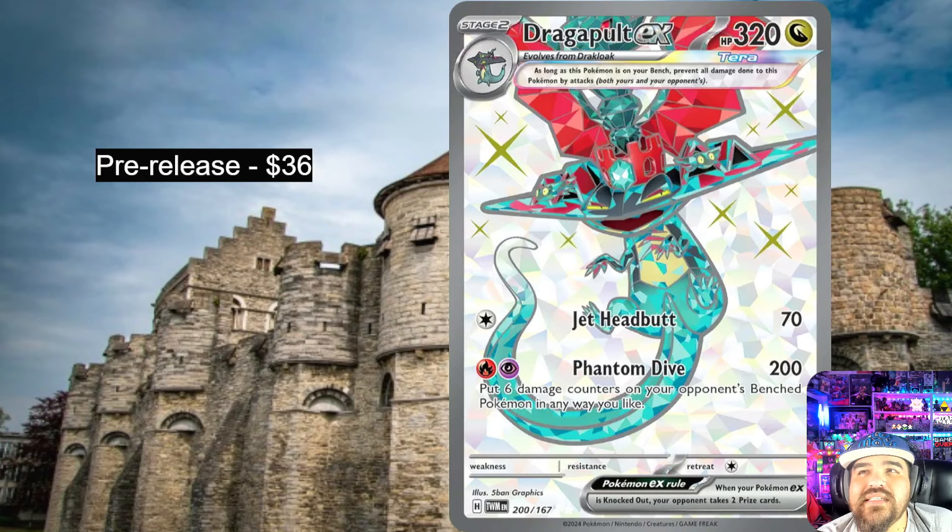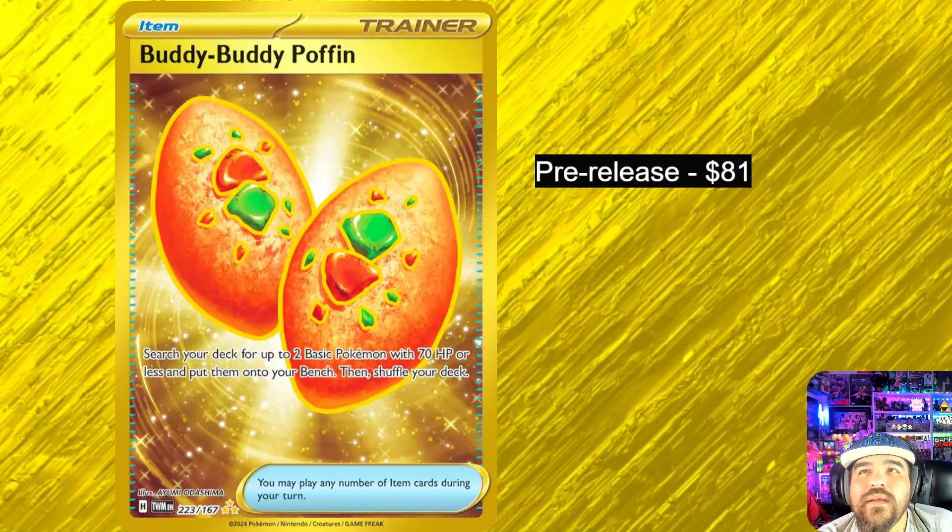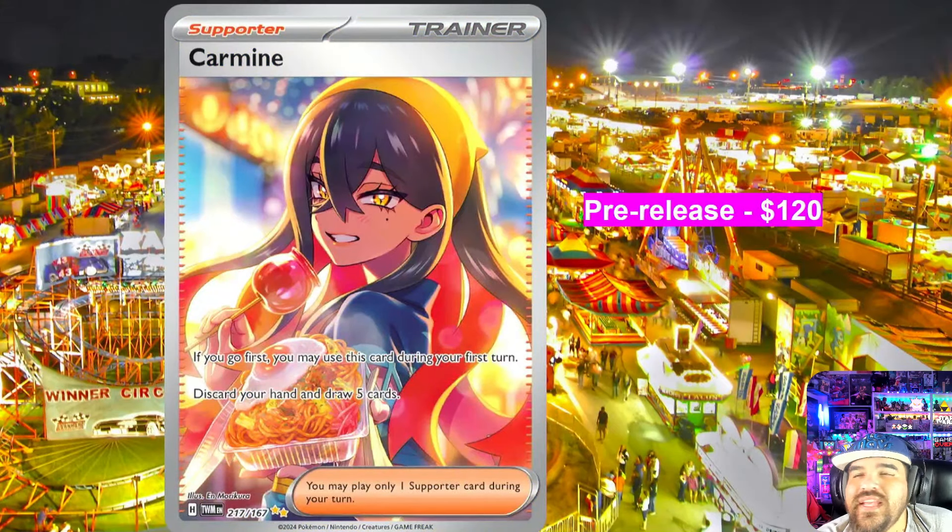Buddy Buddy Poffin is another playable card — this is going to be the most expensive hyper rare probably in the Sword and Shield era, at a pre-release price of $81. I also should have put the Unfair Stamp on here; I think that pre-release price was around $40. Carmine, the waifu card, is still in almost the $100 range even on release day at a max pre-release of $120 — just a really cool anime-style card.